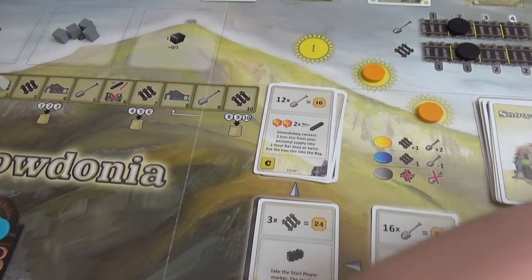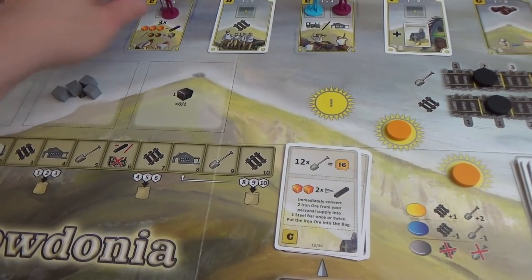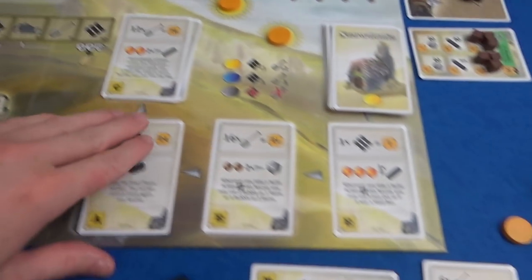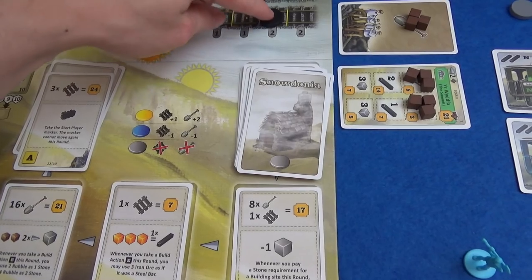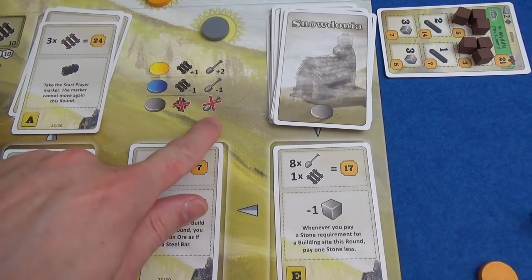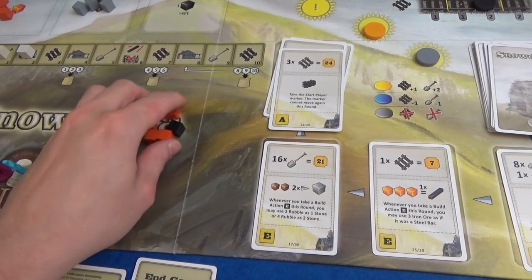Now I've got Moel Siabod — that's probably awful pronunciation — and I've got five coal right now. Worth noting: Event Space 6 is train maintenance, where everyone who owns a train needs to pay a steel bar or lose the train, so I need to be aware of that since Marty has steel bars for days. Marty's build action: he spends one steel bar and contributes to Hebron Station, taking the spot that earns him seven points at end of game. That's it for actions. Marty's temporary worker goes back to the pub. My two workers come back, the contract card goes away, and new ones come out.